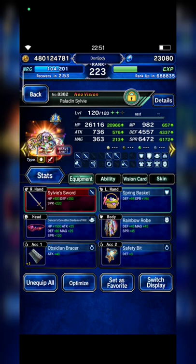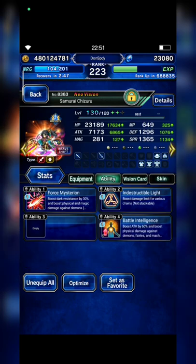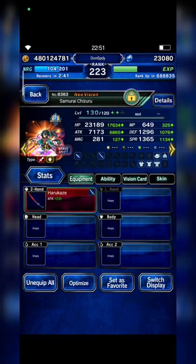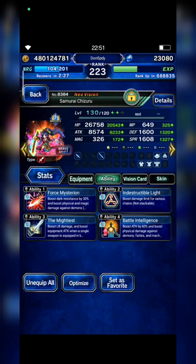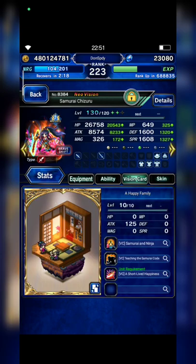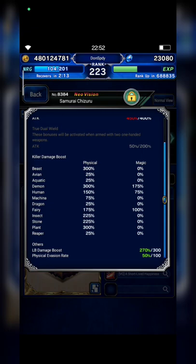My last unit is Samurai Shizuru in best form, built with 300% demon killer and indestructible. This is her abrasive build. I can't say this is a budget build but it is a more friendly build. Shizuru has 300% demon killer and LB damage of only 270%.